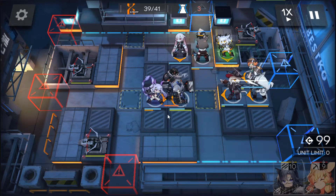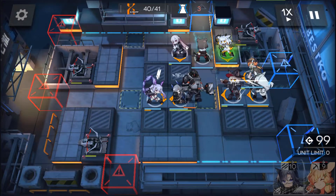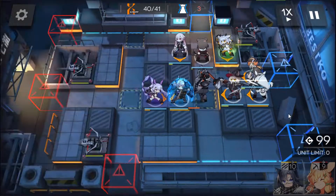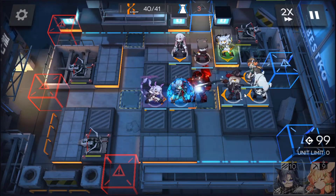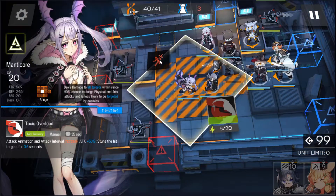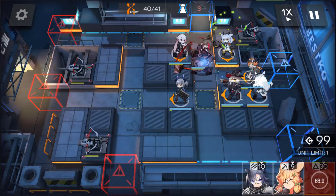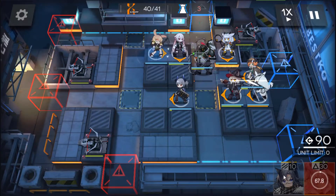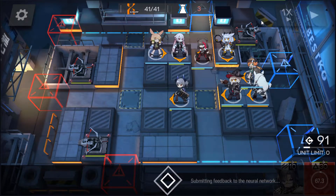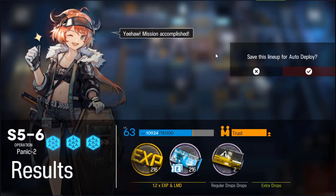Now we just have to deal with this last guy here. We don't have to get rid of her — let's run this on x2 speed. We should have enough time to take him out, and we've got Haze for that. We'll just get rid of Manticore and drop in Kurosu there to help out. And yeah, that's it — quite easy, not too hard at all. With that, this operation is cleared.